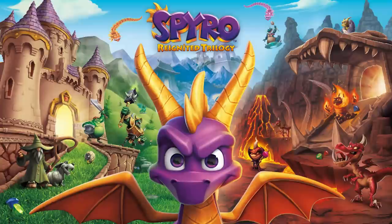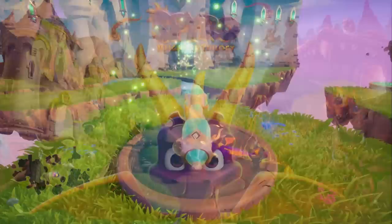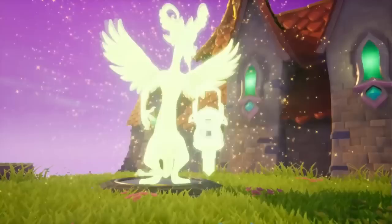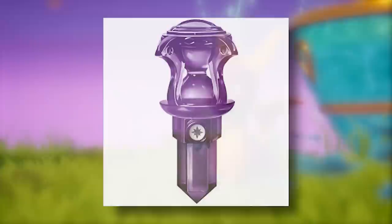In 2018, the first three original Spyro games were remastered as the Reignited Trilogy. In the first game, Spyro the Dragon, one of the main things you do is free dragons trapped in green crystals. One of those dragons is Zicomo, found in the Dreamweavers homeworld. When you free him, he holds an object that looks a lot like the magic hourglass trap from Skylanders — an obvious easter egg for Skylanders players.